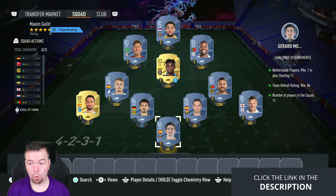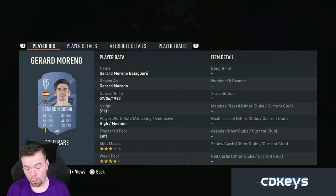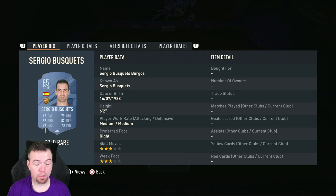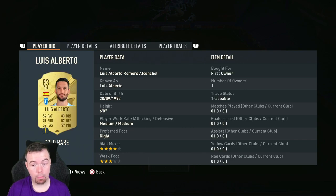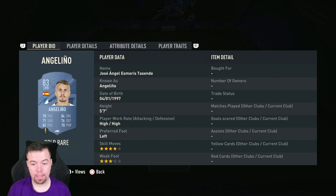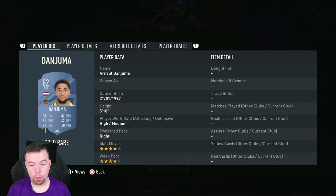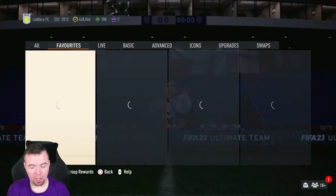84-rated players are still quite highly elevated. It's three 85s, one 84, six 83s, and one 82 — still the cheapest way to do it at the moment, though it's still quite expensive. Your 85s right now are Moreno, Vardy, and Busquets at around 7.3k each. One of the cheapest 84s is Hummels at 3.8k. Your 83s — Alberto, Neves, Angelino, Pereira, Zapata, and Bobby — are all around 1.1k each and slowly coming back down. Dan Jumat is your cheapest 82-rated Netherlands player at 750 coins. Total cost right now is around 33.05k.